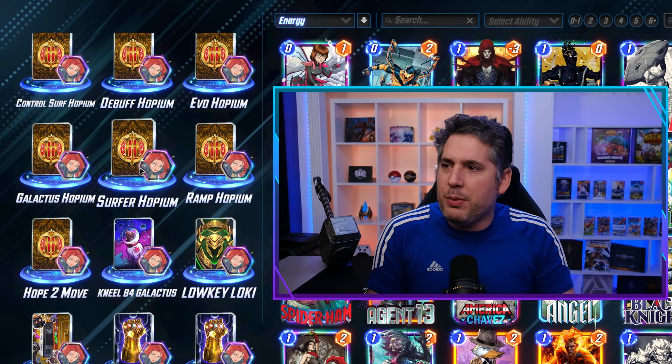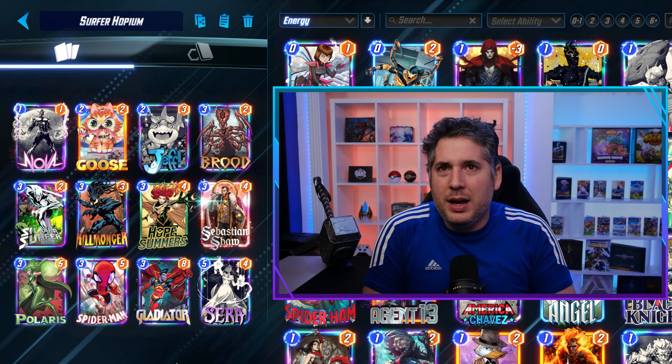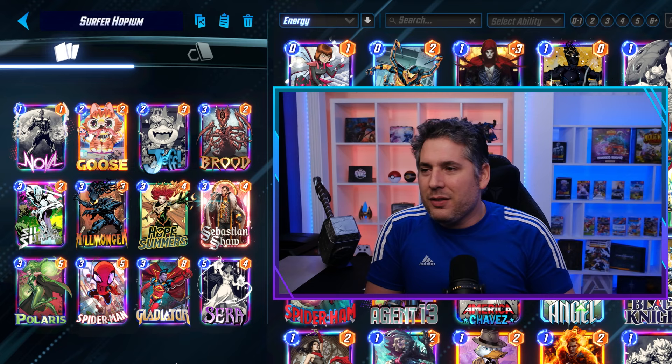Moving on, we went to Surfer Hopium — we started calling the Hope decks Hopium decks. And this felt terrible. Honestly, the Surfer-based list did not feel great. You still kind of need to run Sarah because you need a backup if you don't draw Hope Summers. Even if you do draw Hope Summers and you play Sarah on top, I mean it's good, you've got lots of energy, but you probably had lots of energy anyways and were probably going to play out your entire hand anyways. So it kind of felt like they were stepping on their own toes. My testing with taking Sarah out felt really inconsistent and it really compromised your burst turn six potential. So Hope Summers felt okay in a deck like this, but it did not feel like it was going to elevate Surfer in the way that I thought.